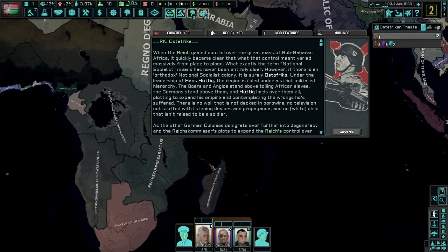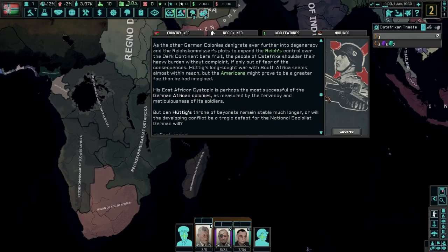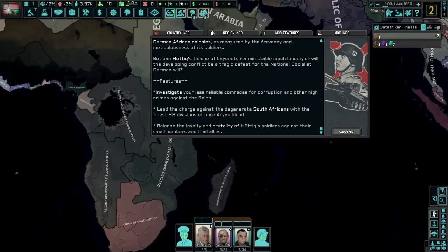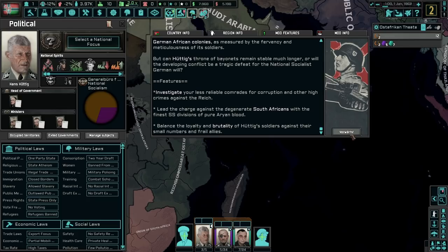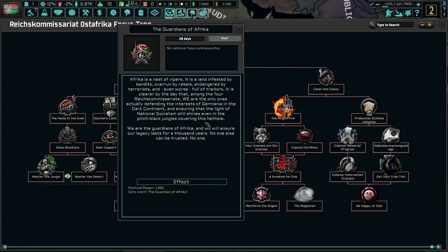Welcome to Africa, or more specifically, Ost-Africa. If you'd like to read about our country here, please go right ahead with this little paragraph of text about the country. We are led by the big daddy, handsome yee-yee haircut man himself, Hans Wutekir — he looks real old, but he's a terrorizer, and that's why we love him.